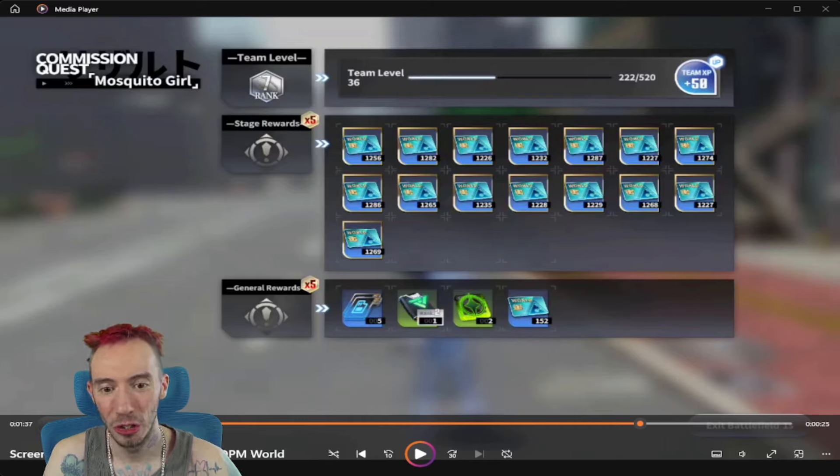This is the best case scenario. The worst case scenario is something like this rank five one where only two of the rewards are credits. Ideally look for one that has all three rewards as credits.